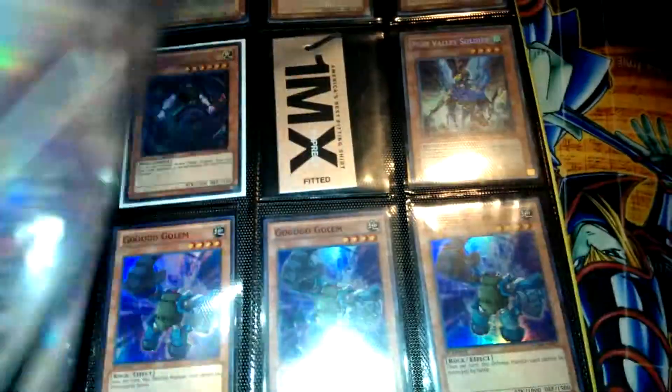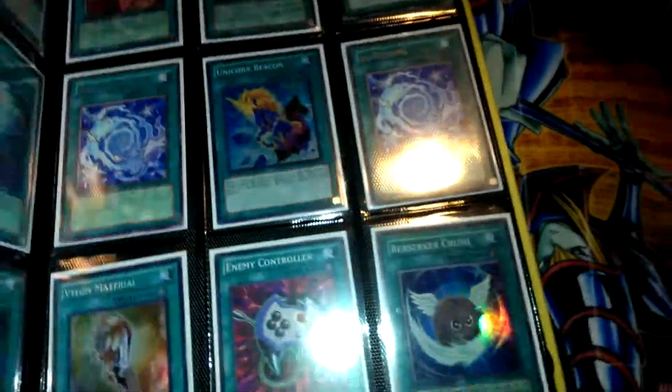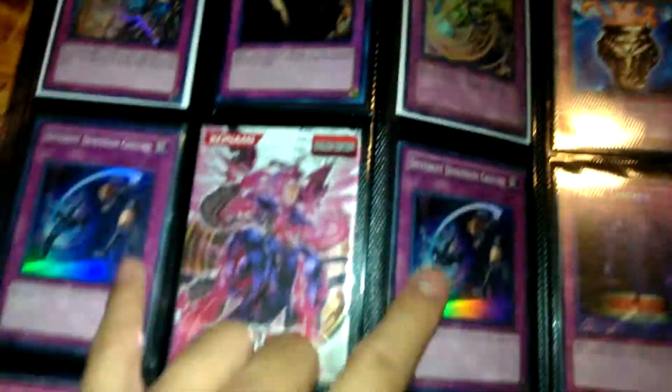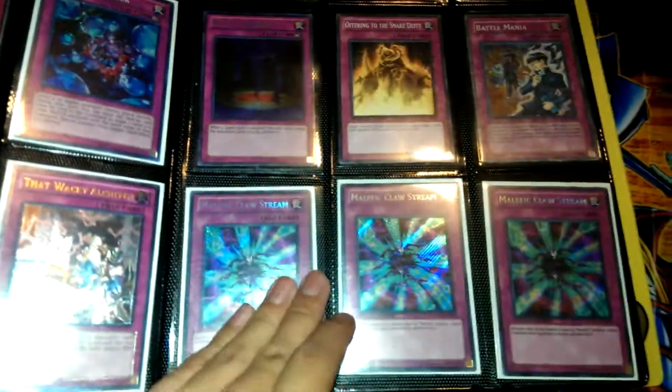I'm just looking for more Lightsworn stuff — any Lightsworn stuff in general I can use more of: Recharges, Charge of the Light Brigade, Lyla, Lumina, Ryko, Garoth — any of those I can use more of. These are DT. These might not be for trade — I have a feeling they're gonna go up. I just picked them up because I was playing Mermels and I thought they were a really good side deck card, and now they've become a really good side deck card, so I'm really happy about that.